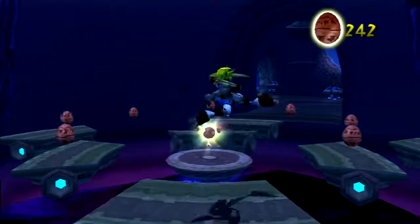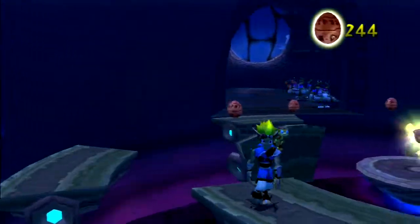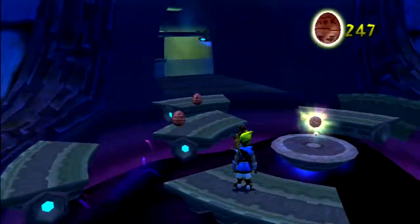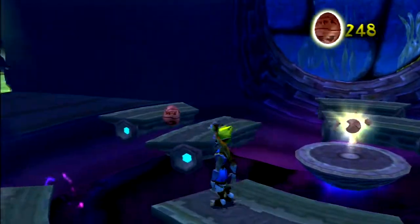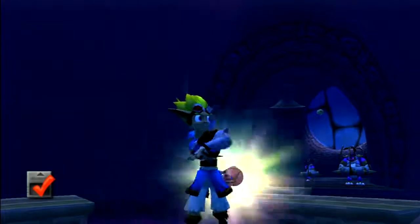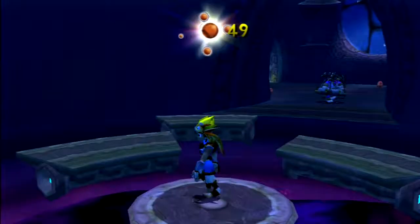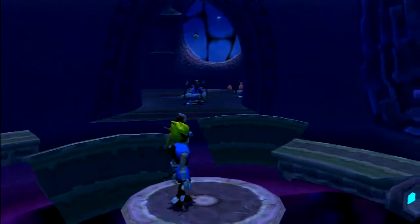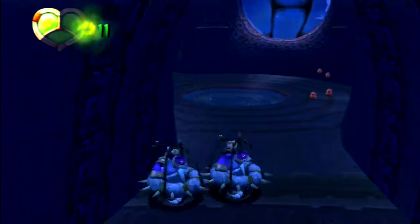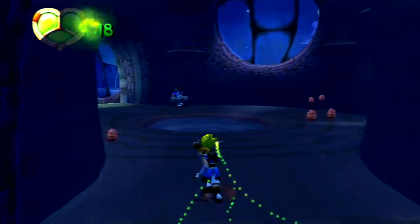I'd like to get these orbs first. By the way, these platforms that flip over alternate - that's why I'm not jumping to the next one yet. Look at that Dark Eco - that actually looks quite nice. I wouldn't mind taking a bath in some Dark Eco if it looks that nice. And the texture is also, like, weird. These guys are so annoying - they kind of spin around randomly, not even towards you.